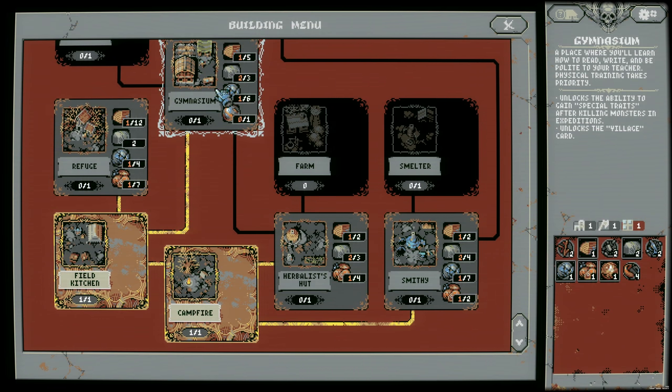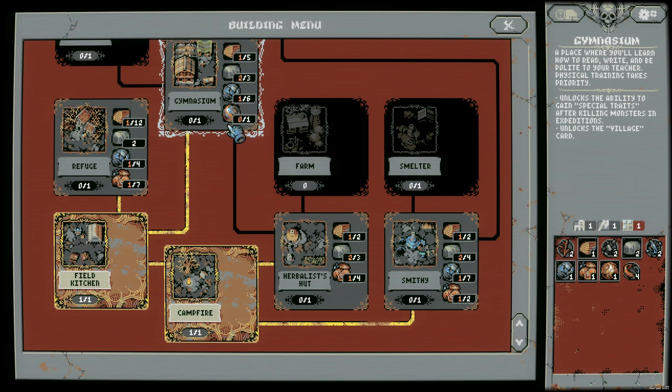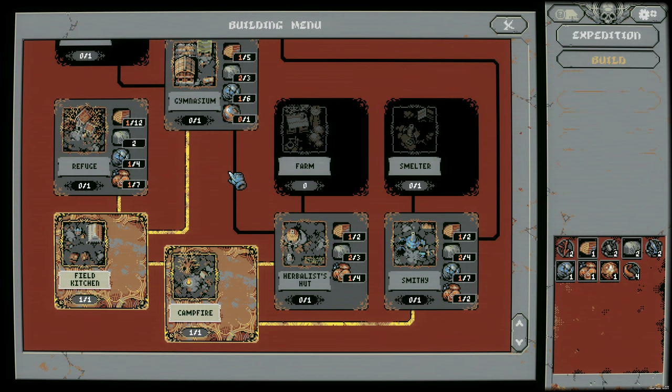This is the big one I want to get now — the gymnasium. It unlocks the ability to gain special traits and will literally add a new mechanic. We'll have an XP bar that we can add. It also unlocks the village card that heals you when you pass through it. We also have access to the refuge, which unlocks the rogue. Hopefully we can get to the gymnasium — that would be great.